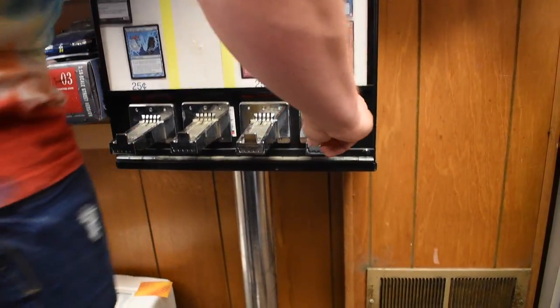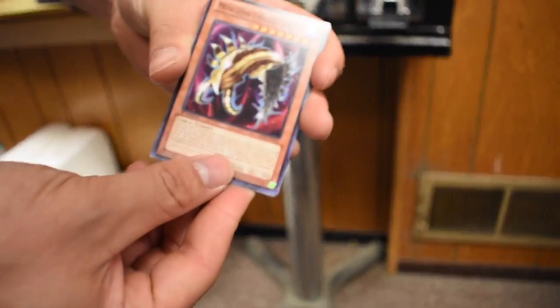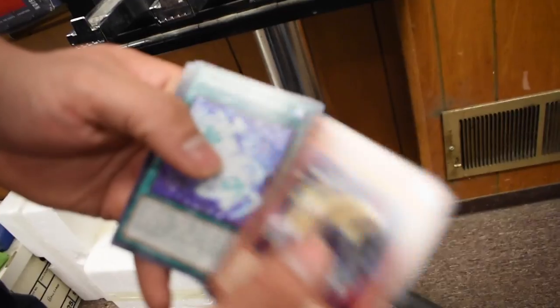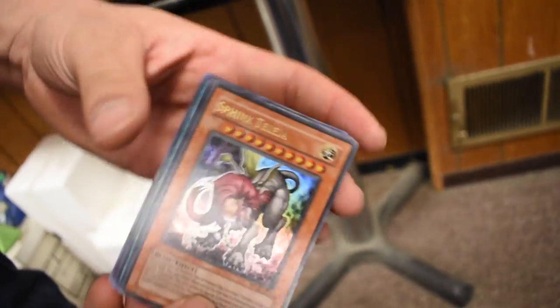Those are Krispy Kremes. Metallizing Parasite, Photon Sanctuary, Magic Deflector, and another Sphinx - Telia. Those are like a buck, I think. I'm not sure.